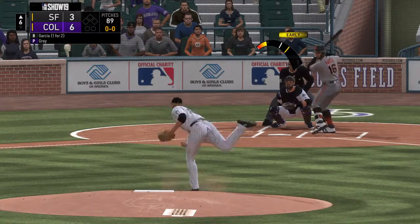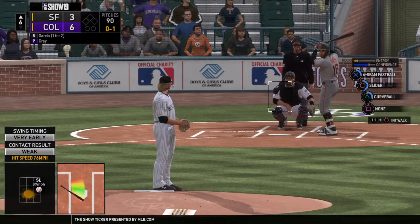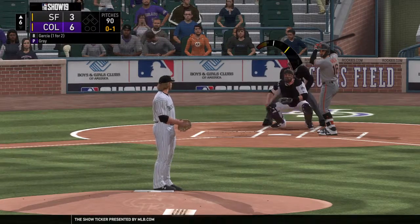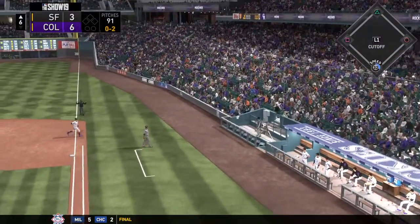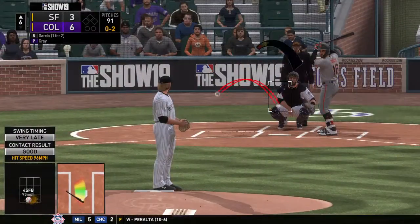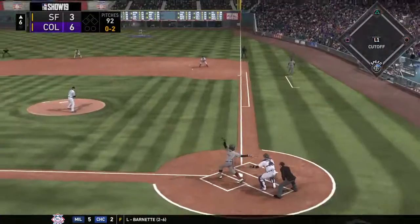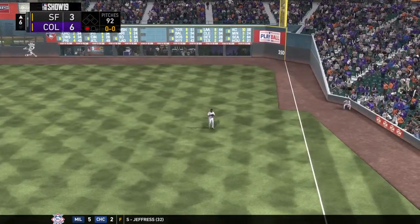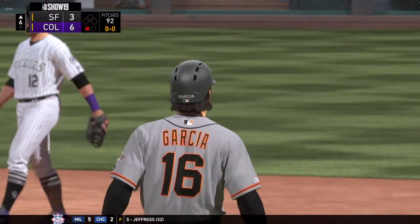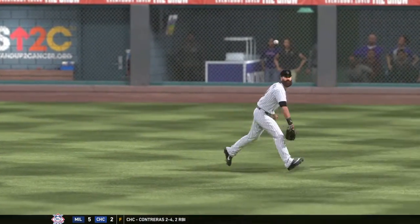He's ready, here's the first offering. Sends that one out of play for strike one. Another one fouled off and he's quickly behind 0-2. Takes this the other way to right. Blackman is there, one away. Good contact to start out the inning. I thought he might be on pace with some sort of a hit, but it hung up there too long. Just unlucky that time.